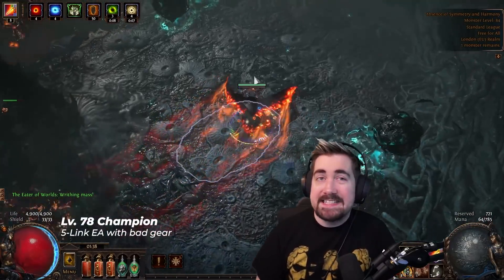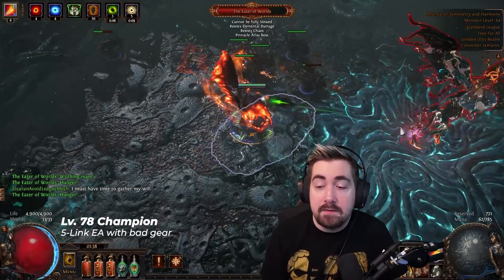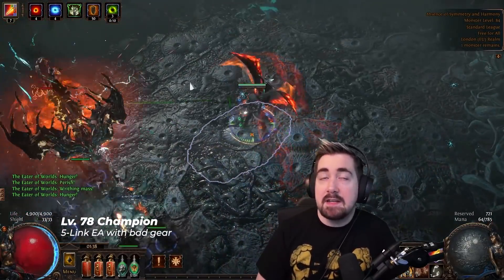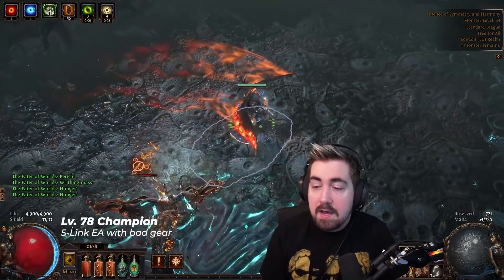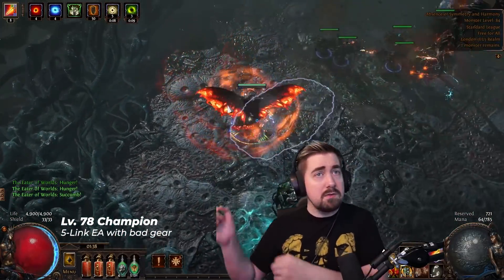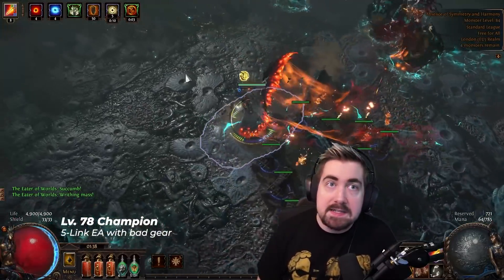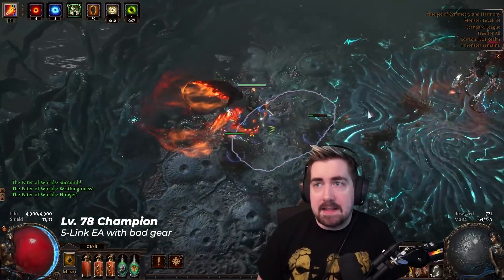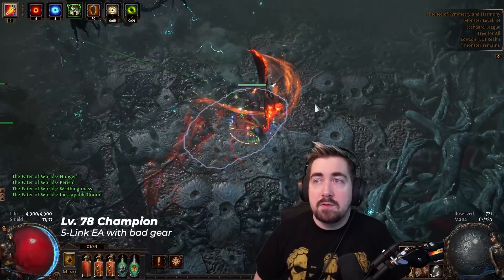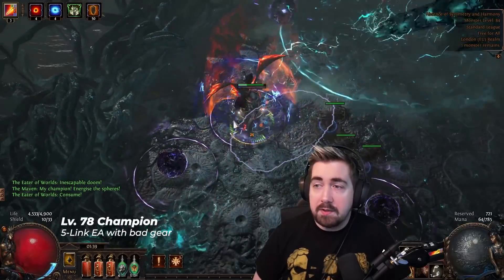For defenses, we have the normal trinity of Grace, Determination, and Defiance Banner, as well as capped Spell Suppression — which basically halves spell damage. On top of that, the build has Fortify from its ascendancy. Unstoppable Hero doesn't give anything until you've done Cruel Lab, so we wait quite a while before doing Cruel Lab. After that we get Conqueror for another layer of defense — reduced damage taken if you've taunted an enemy recently. In fights I do taunt myself, using Frenzy quite often. Taunt is a 10% damage reduction. We don't get the 'enemies taunted by you deal 20% less damage' node — that would be 40% reduction — but we still have good mitigation overall.